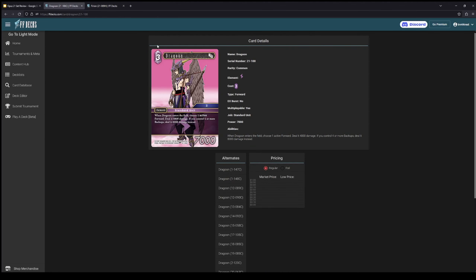Let's talk about the new Dragoon — Havsleen, three CP, 7k, multi-playable dragoon forward. When it ETBs, choose an active forward — key line here that I don't like — deal 4k; if you control four or more backups, deal 8k. Four or more backups is totally fine in dragoons since the whole point of the deck is to get as many dragoons on the board as possible through backups. I think people misunderstand the dragoons deck — everyone I've played against talks about it as a very aggressive deck, and it's just not.